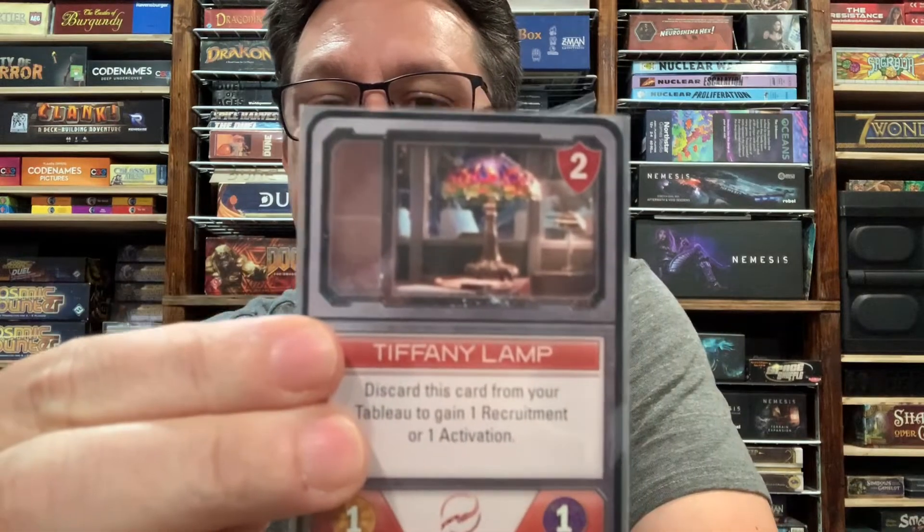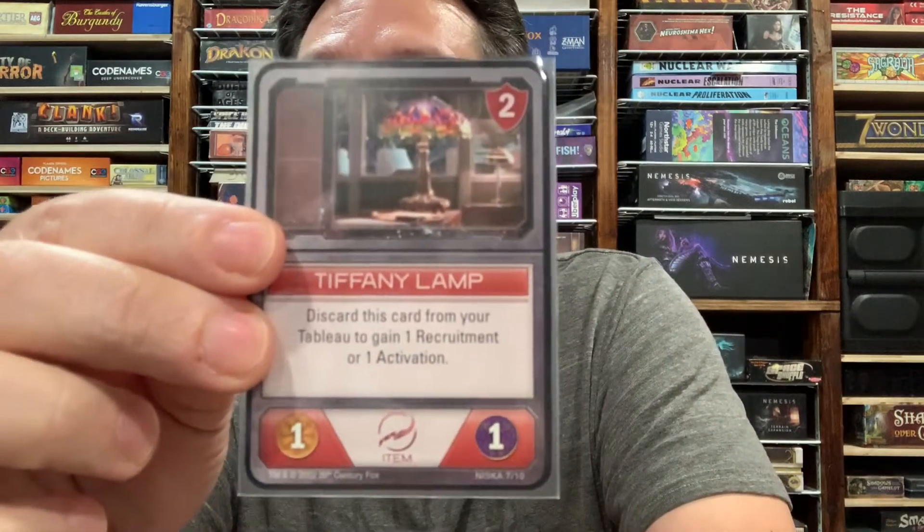They've got two items. One is the Tiffany Lamp — one of Niska's fancy items to display his power. This card has one power and one influence. Each starting deck has roughly six influence spread out among the cards, so Niska's three influence is half of that on his own. The Tiffany Lamp has an ability that does not require an activation: discard this card from your tableau to gain one recruitment or one activation. So if you've played the Tiffany Lamp down, on a subsequent turn you could just discard it for free, giving you two activations on that turn — maybe using the Torturer to discard a card from somebody's hand, and then your normal activation to go fight.